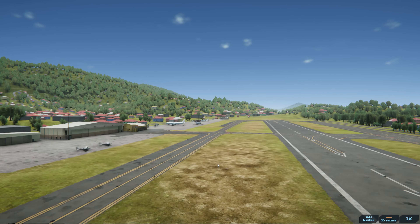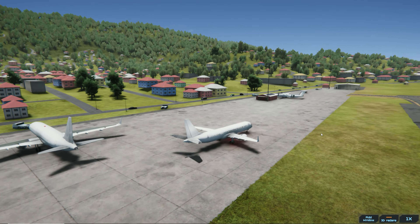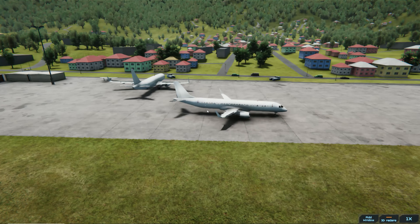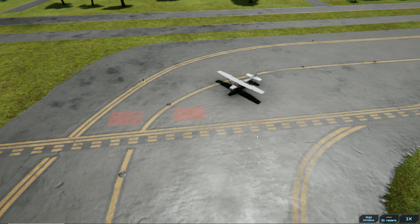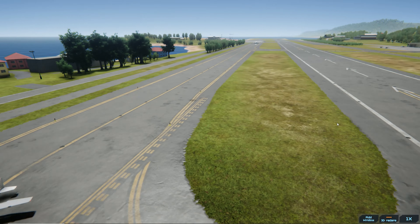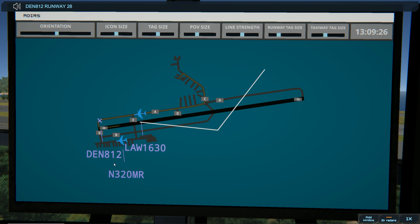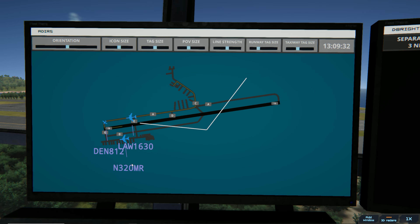I've got one aircraft down here wanting to go — this is the one that just called me, 320 Mike Romeo. Random tail number, flying out of St. Thomas in an all-white aircraft. That is definitely a drug smuggler right there. And look at this — I've got a Cessna down here ready to go. They even got the engine sound and everything. You can barely see them from the tower. Let me get back to tower view here. I need to get a couple departures out. I'm going to use my F2 button to zoom in. Denali 812, Runway 28, cleared for takeoff.